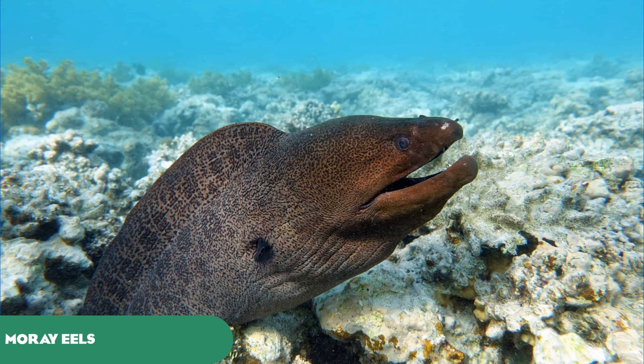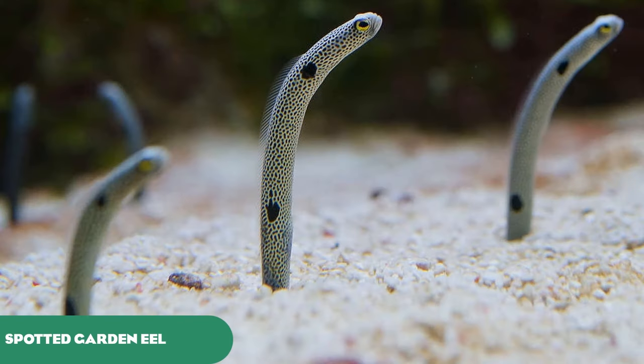Moray eels are by far one of my favourite kinds of fish — incredible predators coming in a wide variety of shapes, sizes, and colours. The Giant Moray is the largest, but there are also various others like the Green Moray, the Yellow Margined, and the Turkey Moray. There are a lot of moray eel species that would make fantastic additions to Planet Zoo. The Spotted Garden Eel is a nice decorative species for reef tanks, living in large colonies.